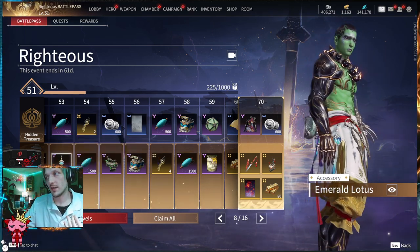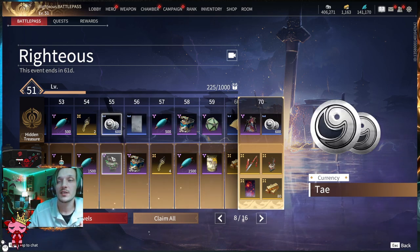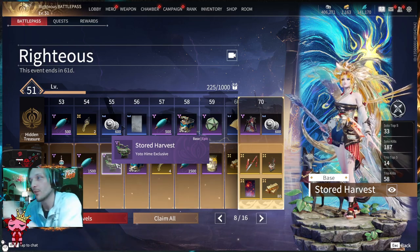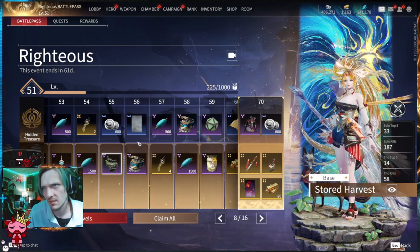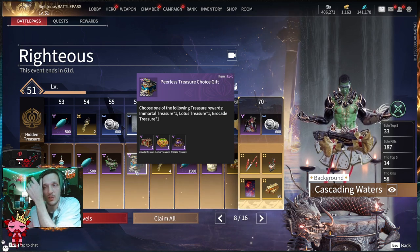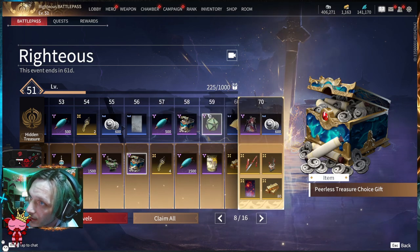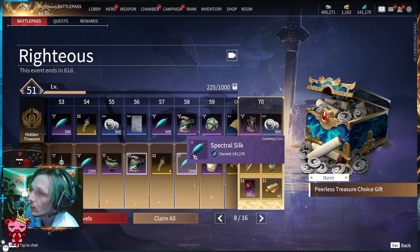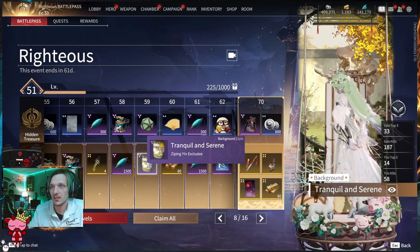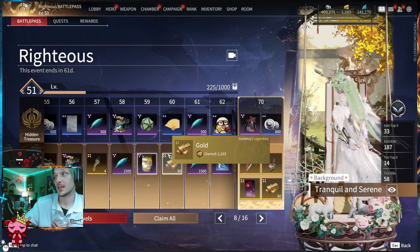Tier fifty-three: 500 Spectral Silk up top and the Emerald Lotus TNI exclusive hip accessory below. Tier fifty-four: Righteous Coins and 1500 Spectral Silk. Tier fifty-five: 600 Tay and a Yodahime exclusive base called Stored Hardest Harvest — featuring a little fox. Tier fifty-six: the Cascading Waters background for TNI and a Peerless Treasure Choice Gift below. Tier fifty-seven: 500 Spectral Silk and four Righteous Coins. Tier fifty-eight: a Peerless Treasure Choice Gift and 1500 Spectral Silk.